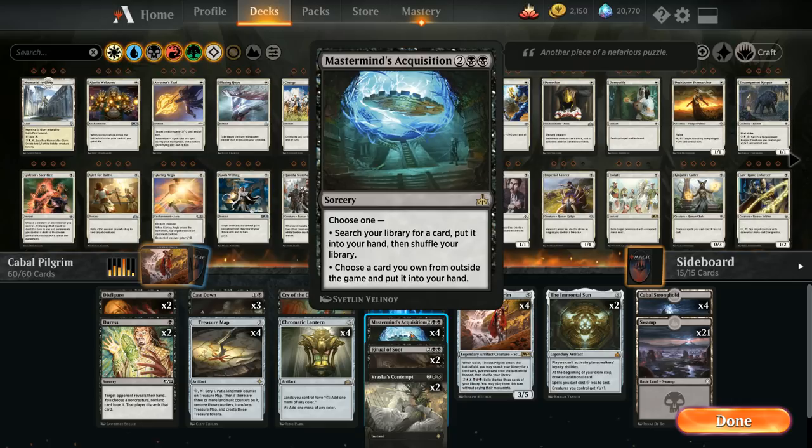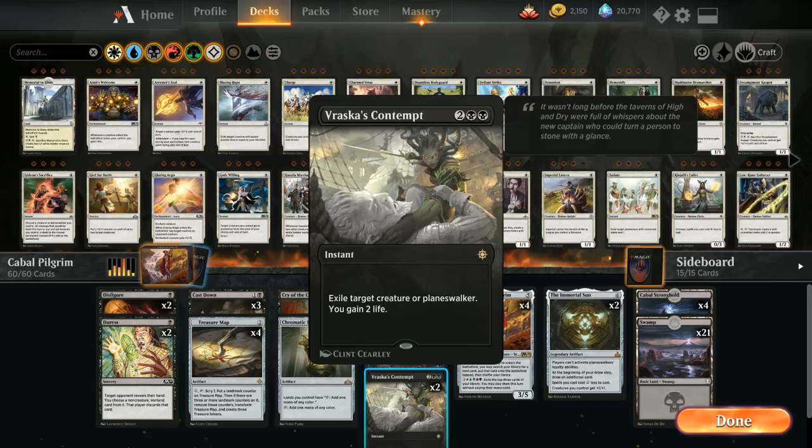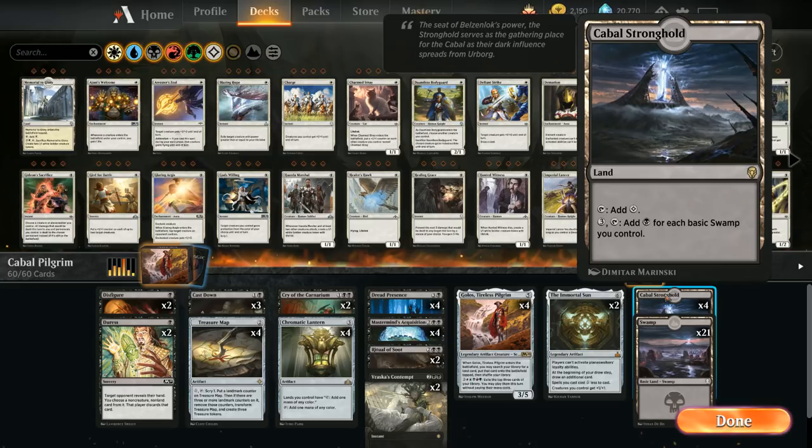At four mana we have four copies of Dread Presence — whenever a Swamp enters under our control, we can either draw a card and lose one life, or deal two damage to any target and gain two life. This also works great with Golos. We have four copies of Mastermind's Acquisition, two copies of Ritual of Soot alongside Cry of the Carnarium, two copies of Vraska's Contempt to exile creatures or planeswalkers, and four copies of Golos.